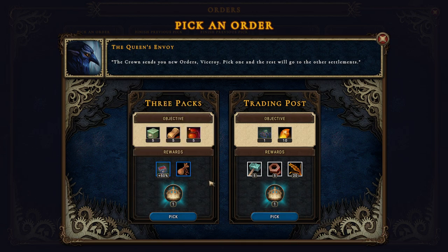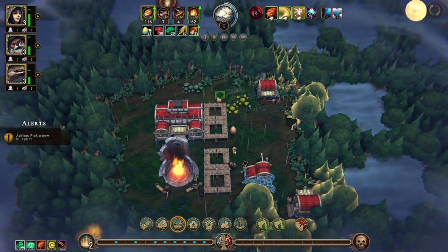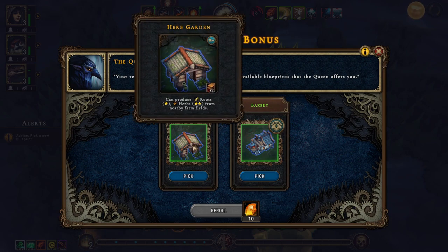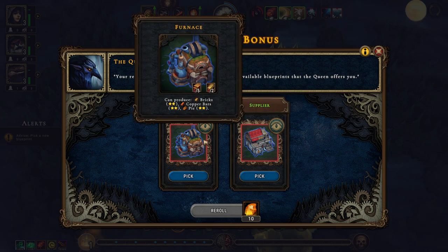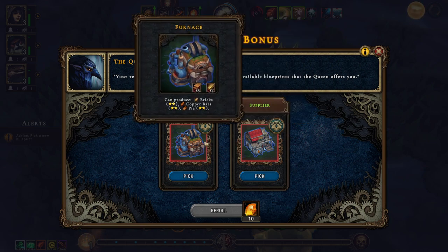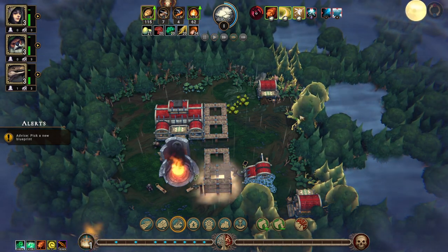We don't need to decide yet. What was this - the herb garden? We'll go for the herb garden. Furnace or supplier - you can produce trade goods, bricks, copper bars, pie, fabric, pottery, and trade goods. I don't know yet.